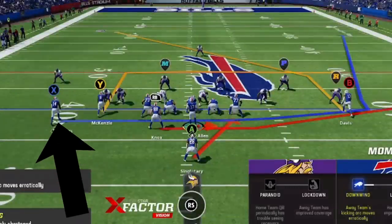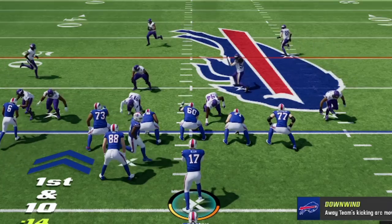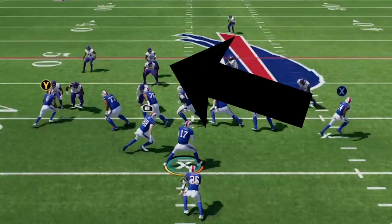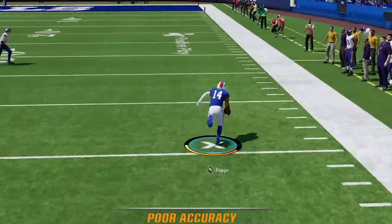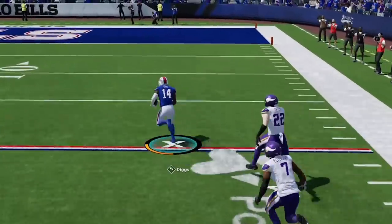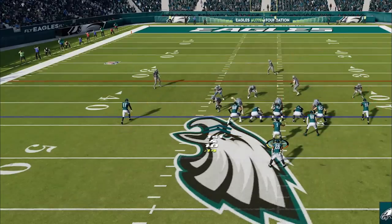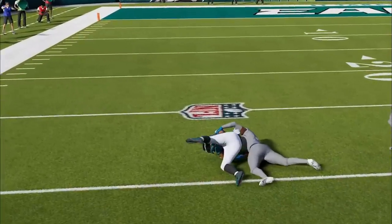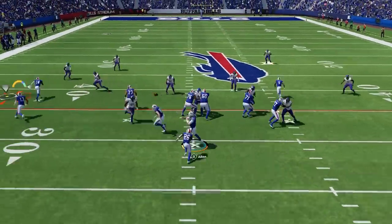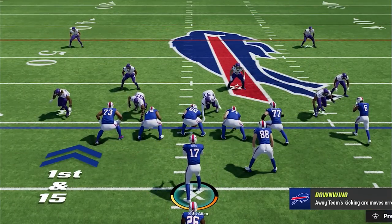Starting with the motion receiver, who gets open against any defense and especially glitches out man coverage — which is the reason EA banned it from their tournament. Last year the defensive back would follow all the way across the field and cover this receiver, but this year he stops about halfway across and either does nothing or turns into a blitzer going right after the quarterback. Either way, the receiver will be wide open. If your opponent runs man against this offense, they will either have to user it every time they see the receiver motion across — which will open up the run plays — or they will have to stop running man altogether. There is also a second option in the fullback's RBR1 route, good for about 5 or more yards if you have a fast tight end.